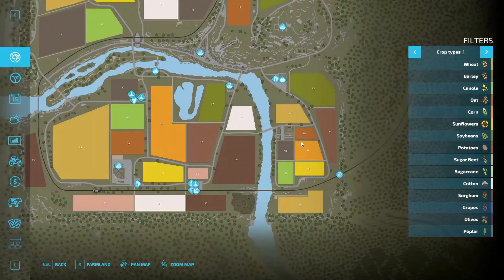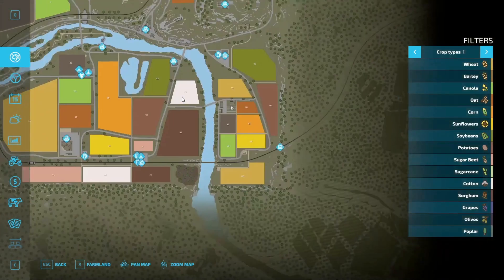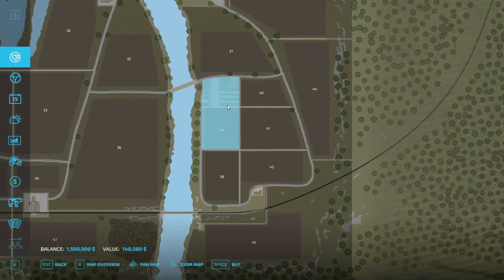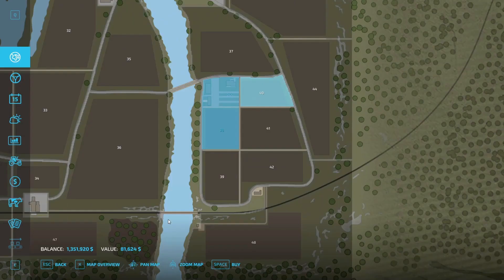We're just starting down here and this is going to be a ton of work. Imagine if we can even branch out over the river — that would be amazing. But let's keep it here. We can buy this field. We're going to buy 38 and we're going to buy 40 because that was the one.